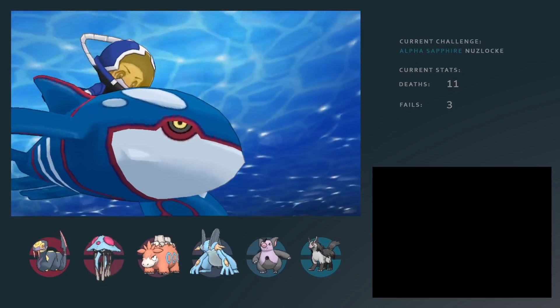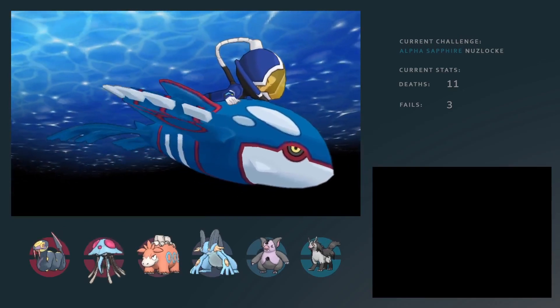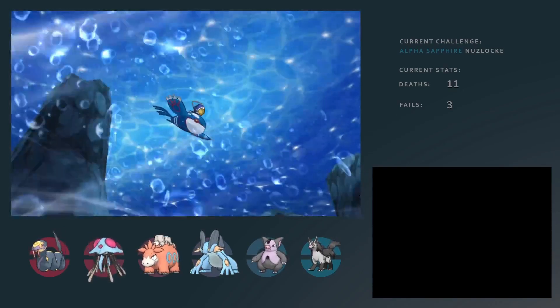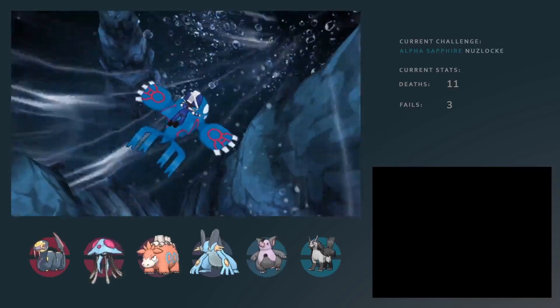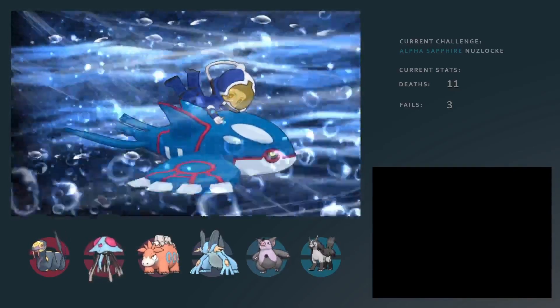Of course Kyogre flees, you chase him. I put on a cool spacesuit, actually, and with the spacesuit we go underwater — for some reason. I can't explain it, maybe someone else can, but I like the suit. It looks really good. Either way, we follow Kyogre into this cave where we actually fight him.